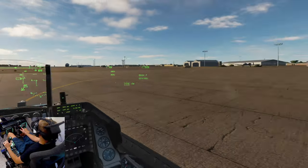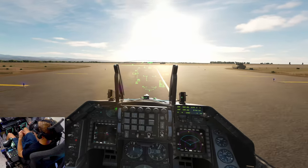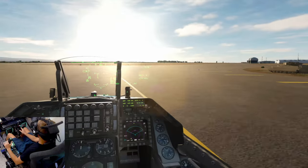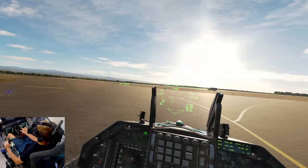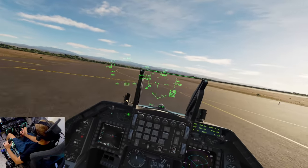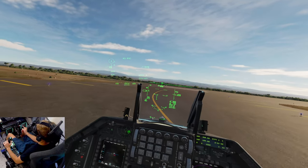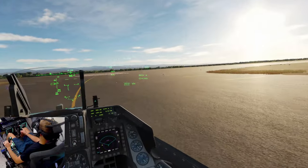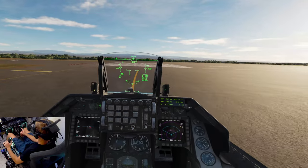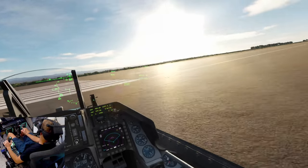Steering on and taxi to the runway. Now this is going to be a quick and easy video on how to start dropping GBU-24s right away. But if you want a more in-depth video, I highly suggest going to Matt Wagner's YouTube page and watching his GBU-24 breakdown in the F-16. This is just a quick and dirty way to show you guys what I do to hop in the F-16 and take targets out ASAP.